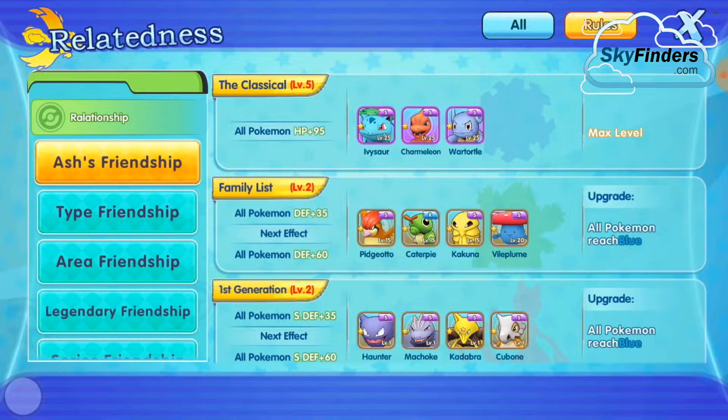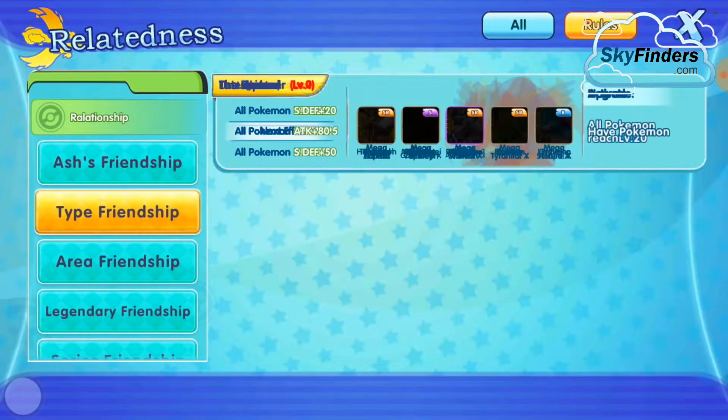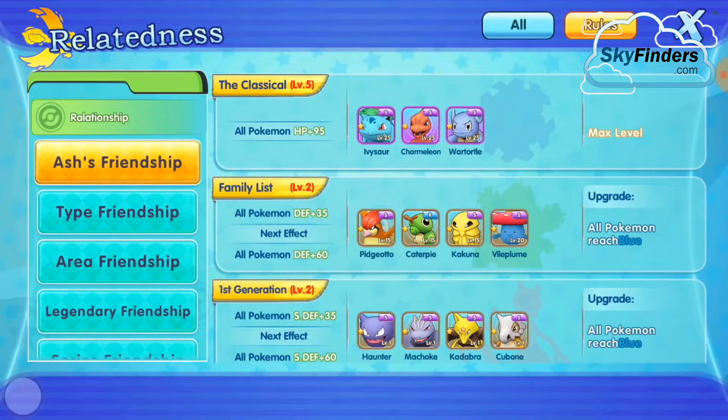Second is: All Pokémon defense 35. Check the family list — all Pokémon defense 35. You have to complete all Pokémon reaching blue rarity. When all Pokémon reach blue rarity, all your Pokémon automatically get 35 defense power. That defense power is constant and permanent.